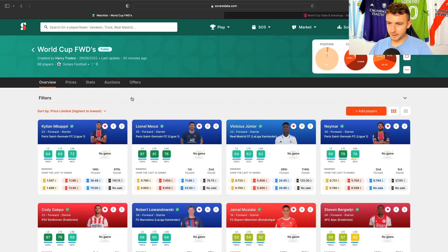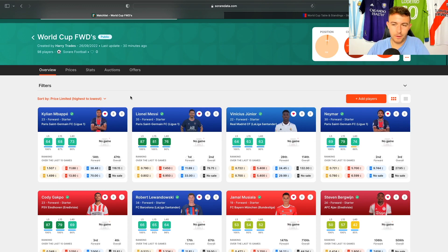Let's go back to SoRareData. The main guys are there — Mbappe, Messi, Vinny Jr., Neymar. I wouldn't be buying Vinny Jr. just for the World Cup. If I'm buying him, it's because he has World Cup utility but also beyond that — especially as an under-23 card, that would be somebody that stands out to me. But he is a very, very expensive card.